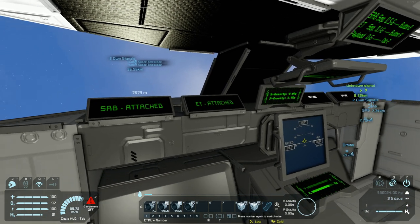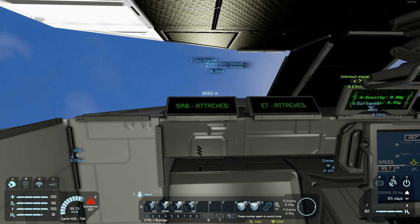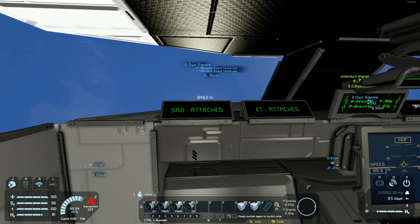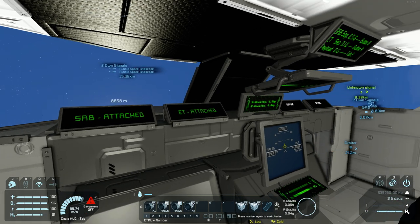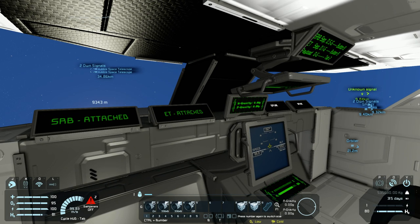You'll notice in this cockpit here I have these status panels. SRB stands for Solid Rocket Boosters, and ET is our external fuel tank. Once we detach those, we'll have these lights turn off. On the right side we have controls related to descent and payload management.